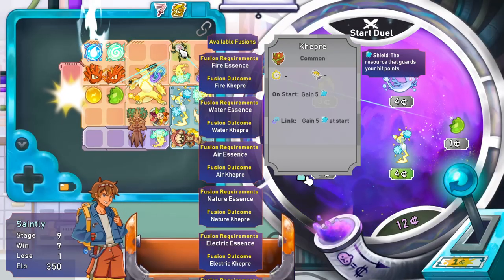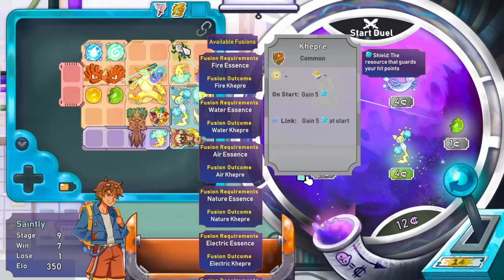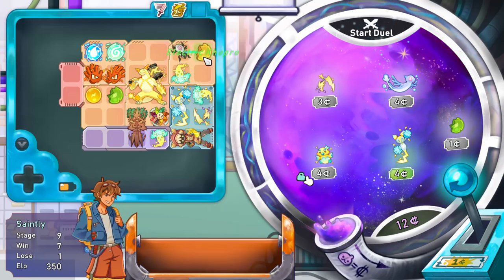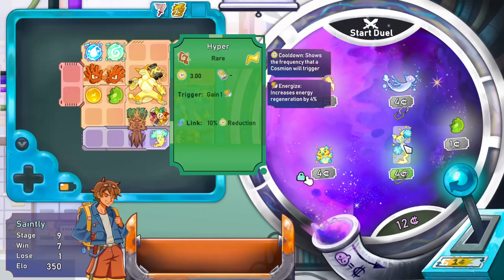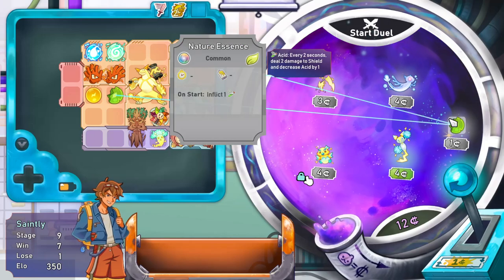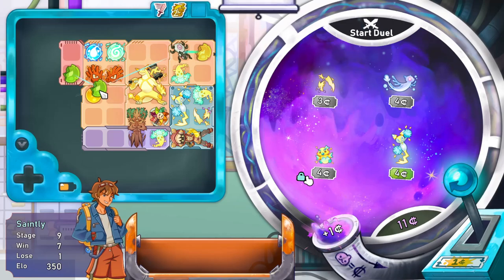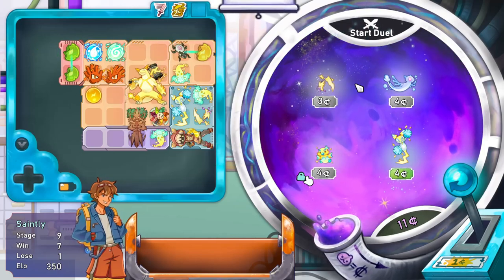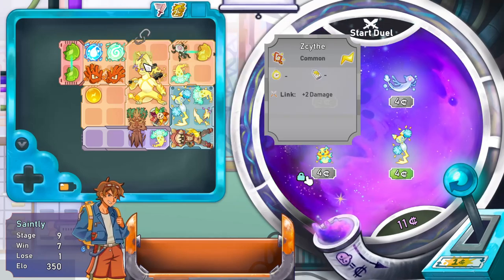We have the epic water essence. Why aren't you merging? Oh, that has to be next to it - that's a waste of a turn then. Trigger gain one energize - don't think I need another one of those. Could get another one of these just to upgrade.